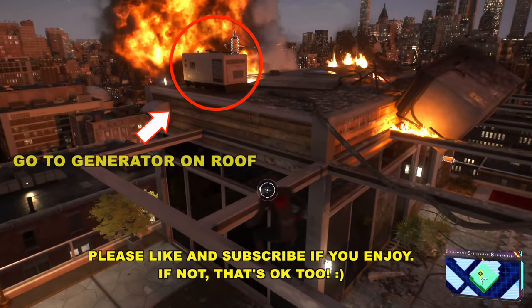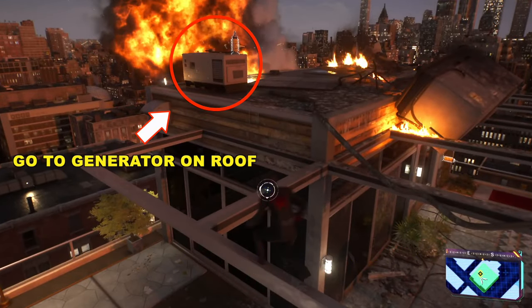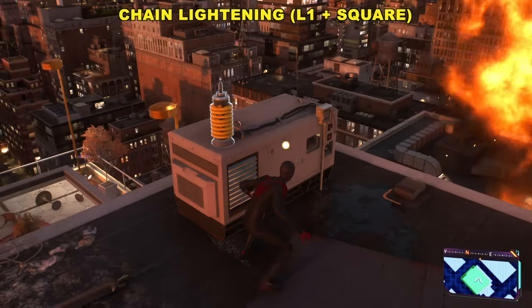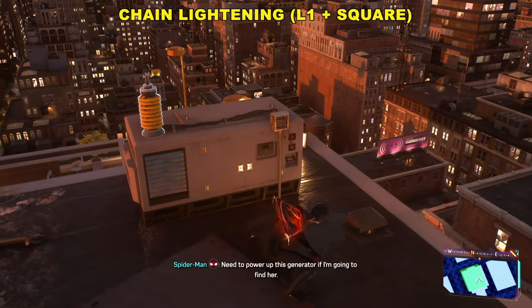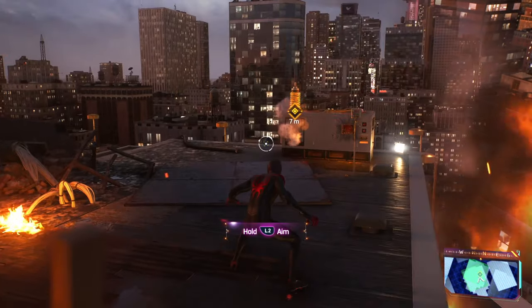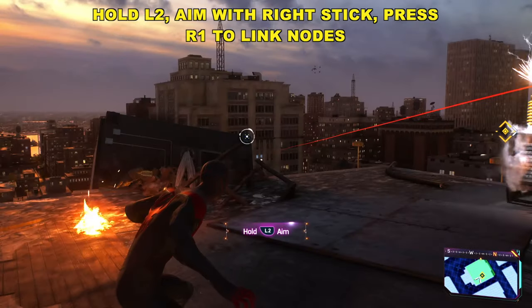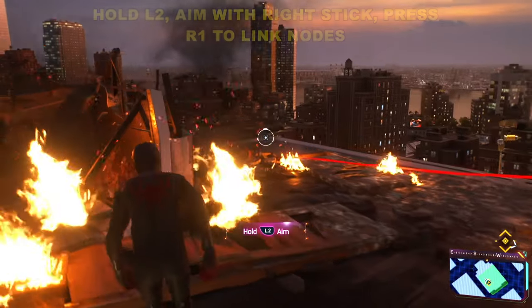Let's go ahead and work our way to the very top of this little room here — there's a generator up here. Get right next to it and you'll be prompted to hit L1 and Square. That'll juice up the generator. Then from here we're going to hold L2 and we're going to use the right stick to aim and then hit R1 to make our first connection.